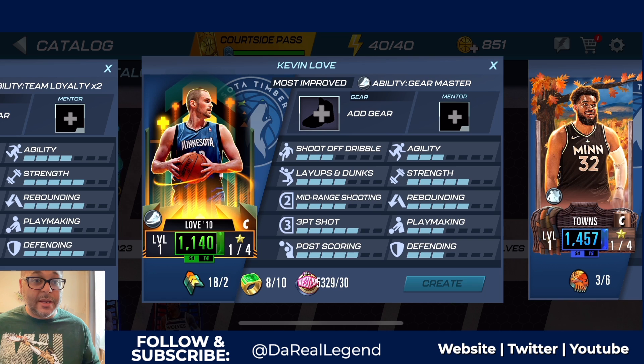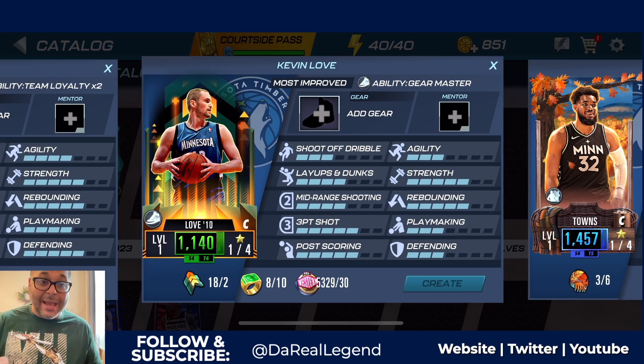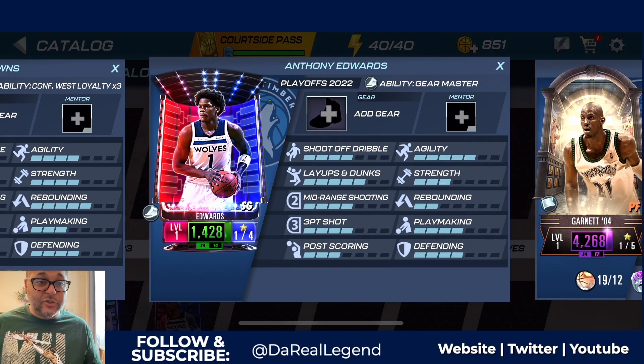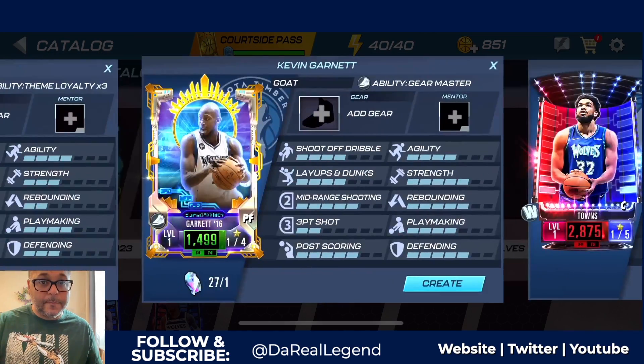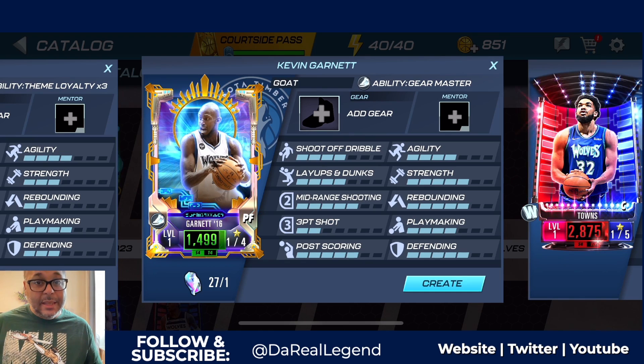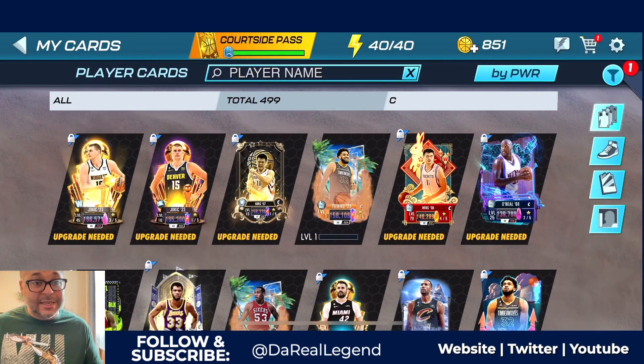For season four there are a couple of Gear Master players for the Timberwolves. If you have some collectibles still, one is Kevin Love from the Most Improved theme - I can craft him, I have 18 collectibles and just need two more emerald rings. The other player is Playoffs 2022 Anthony Edwards, which is also emerald. The last one I found was from the GOAT theme last year - Kevin Garnett has the Gear Master ability and I can craft him; I only need one collectible. I might craft Kevin Garnett so I can grind shoes for the Minnesota Timberwolves.